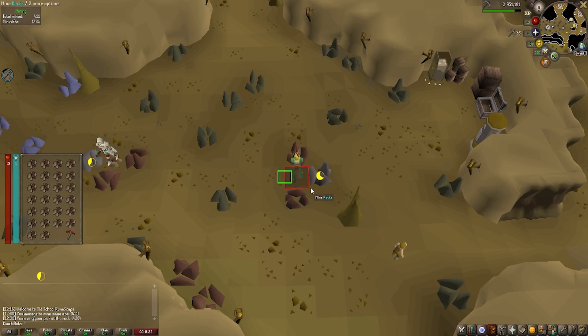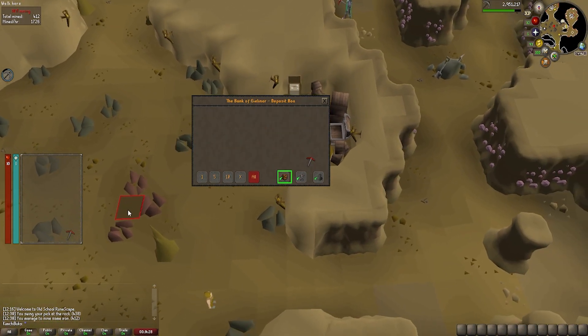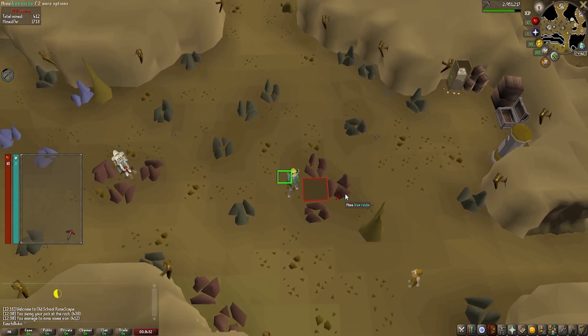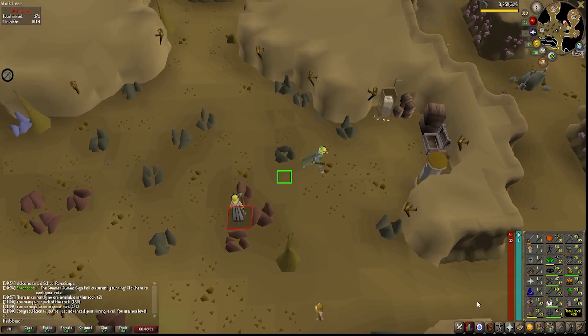We finished the mining grind in the Mining Guild, where we were mining iron for 66k XP per hour, which was slightly faster than the Motherlode Mine. And there we go — 85 Mining, finally done with this grind. Now we just need to do a few other things and we should be able to open up the Wintertod crates.